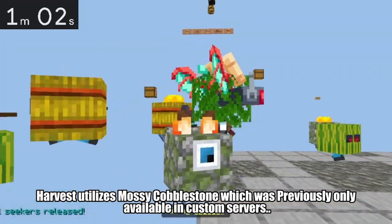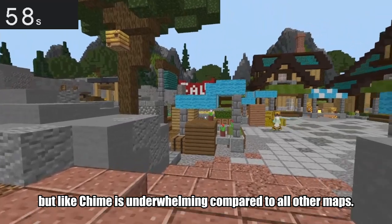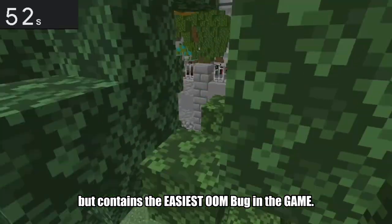Harvest utilizes Bossy Cobblestone, which was previously only available in custom servers, but like Chime, it's pretty underwhelming compared to all other maps. Perpia is based on a real place, but contains the easiest out-of-map bug in the game.